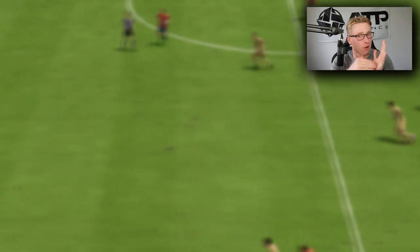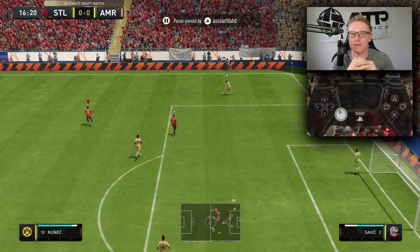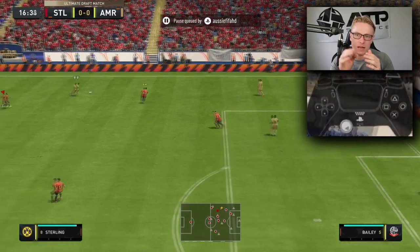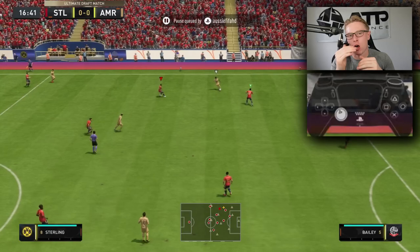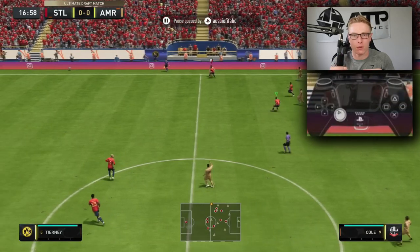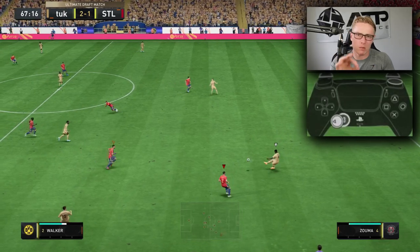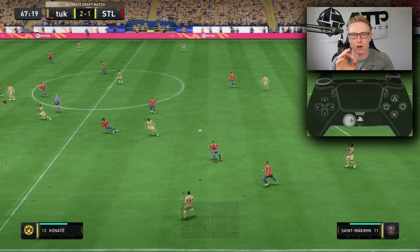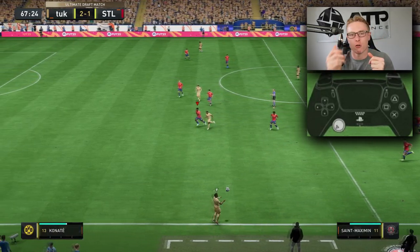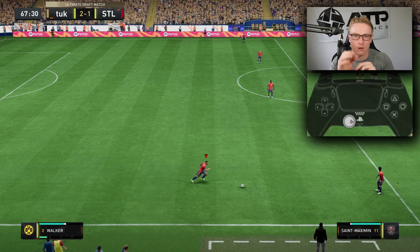A very good way to use team press is when your opponent is caught within his own half — say, made a pass out from his goalkeeper. You can activate team press, they'll all push up at once and hopefully catch your opponent in their own half. Similar to how Man City defends — the opponents pass out from the back and they're bang up on them. It can also be used when the opponent is doing a throw-in from their own half — hit team press, they'll be on the back foot and you can win the ball back in a very good area.